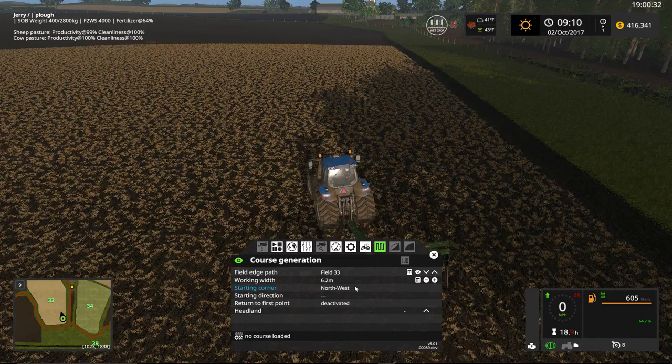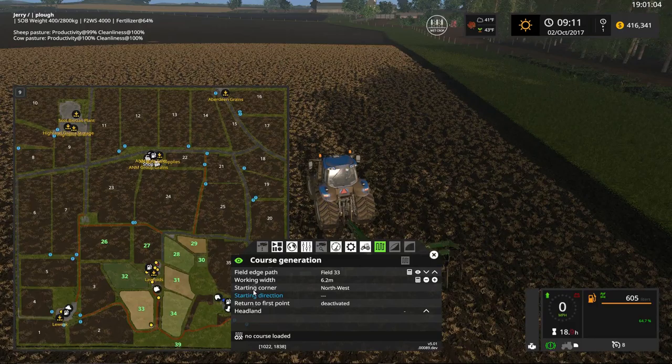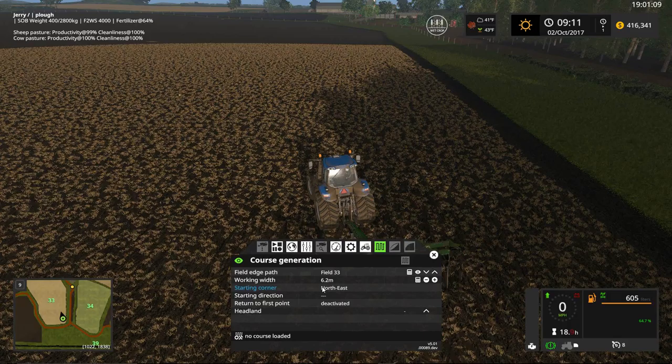We want to determine the best and fastest way of plowing the field. Bringing up the big map, because the field is more rectangular than square, the quickest method is going up and down — north-south — versus going lengthwise east-west, which would take longer. So we'll start in the southeast corner where our gate is, and our starting direction will be north.